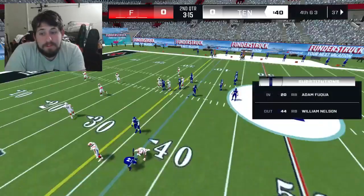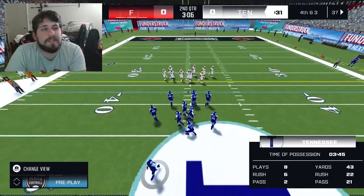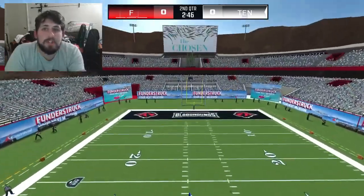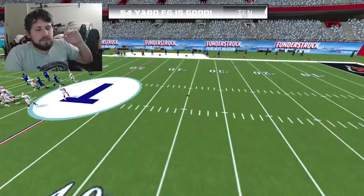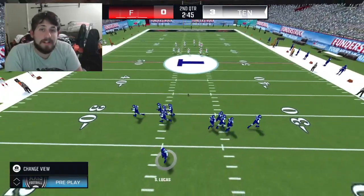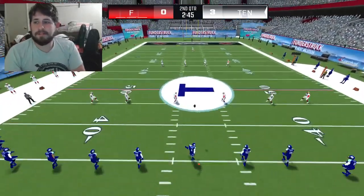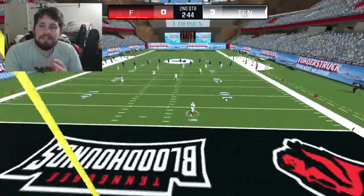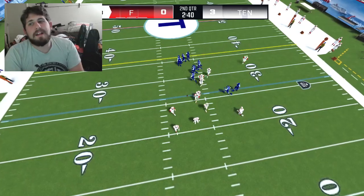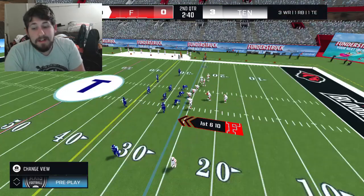Number six: fixed some pursuit angles that were causing defenders — especially defensive backs — to under-pursue the runner, leading to large outside gains. This is the one I should have led with. Running to the outside is unbelievably easy, and if they've truly fixed that, or at least corrected it enough so it's not happening constantly, it's going to make the game ten times more enjoyable. Nobody wants to just glitch-win the entire game — those horrible tackle angles being fixed is a huge improvement.